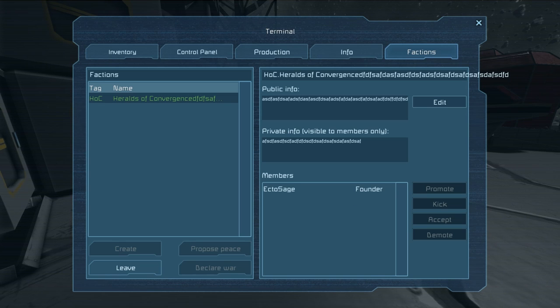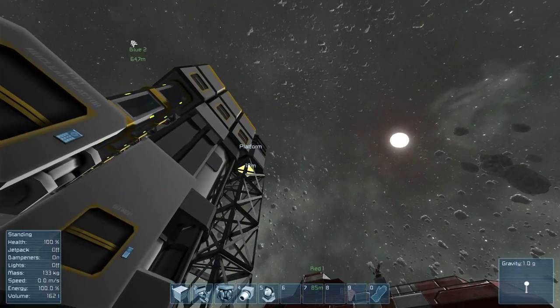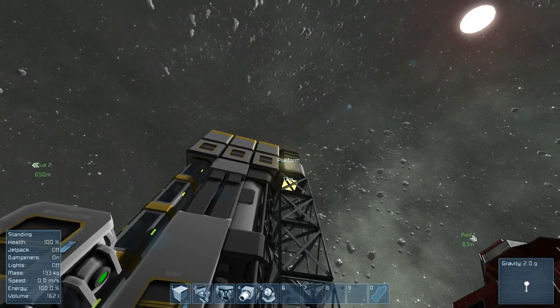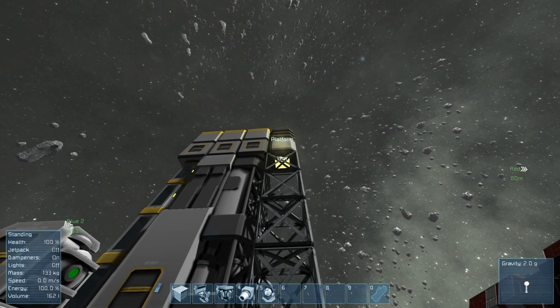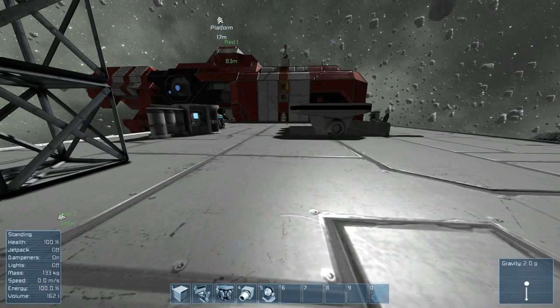If you just want to get rid of everyone and disband the faction altogether, click through each person and hit the Kick button to the right of their name. Once you're the only person left, click Leave — there is no longer a Heralds of Convergence. You can see the platform icon up there reverts to just 'Platform.'